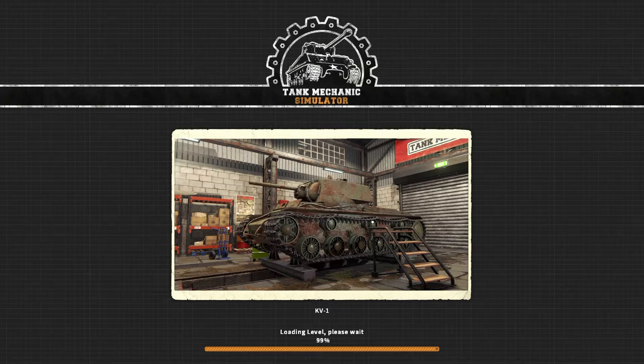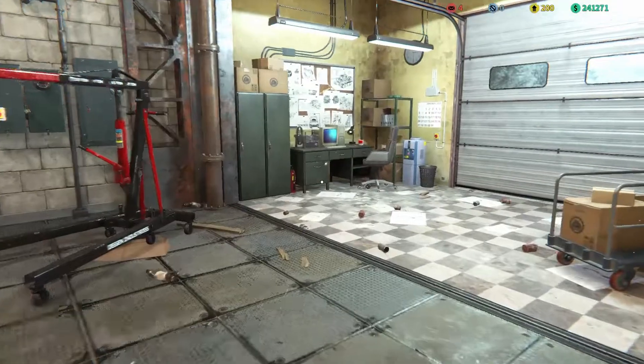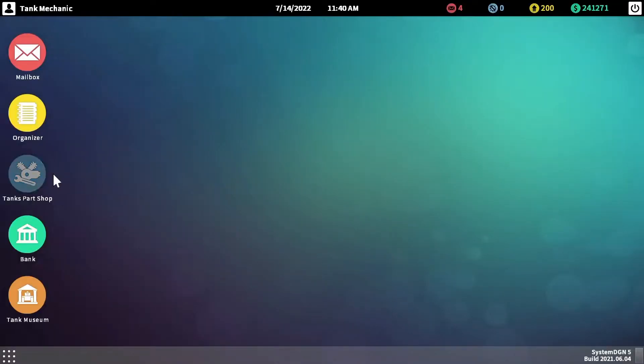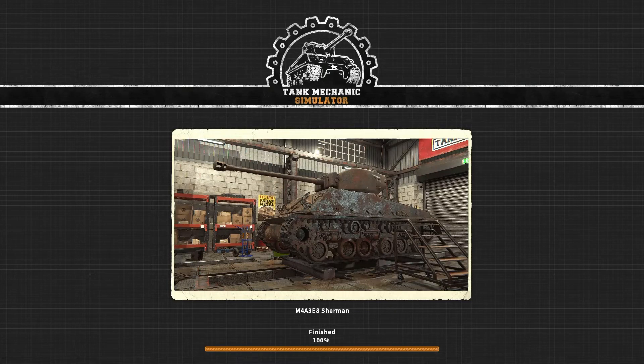Oh yeah, a new contract! I remember that. Let's go do that contract. Organizer, start extraction. Quad! Let's try that.